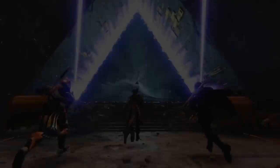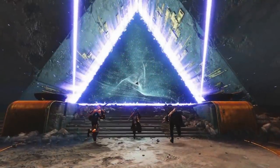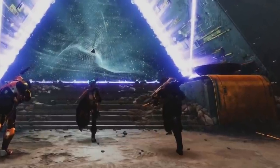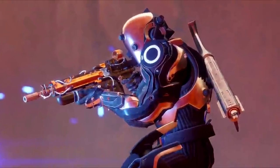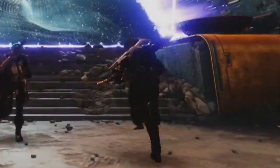Next we see three Guardians running towards a very cool Vex gate. The Hunter on the right is carrying on his back a very interesting weapon — it looks like a unique shotgun and could indeed be exotic. We actually got another look at this weapon in a screenshot from the first Curse of Osiris trailer, though we didn't get much of a look then. This new angle from the Hunter gives us a clearer view, and it very much does look like a new shotgun.